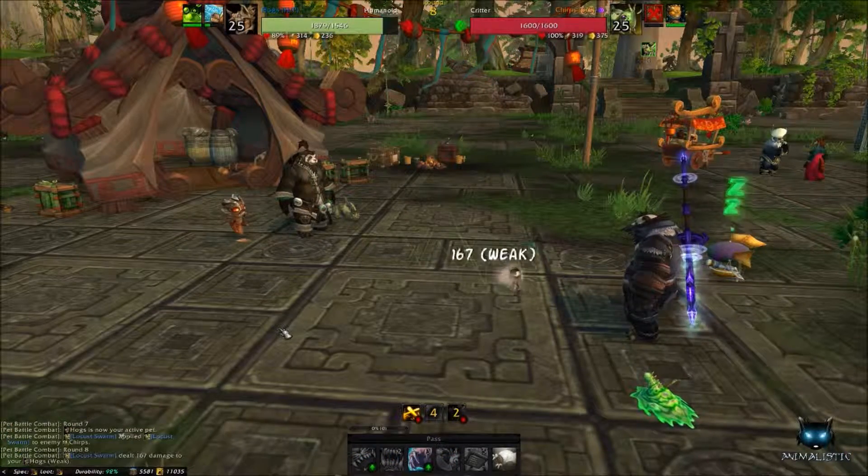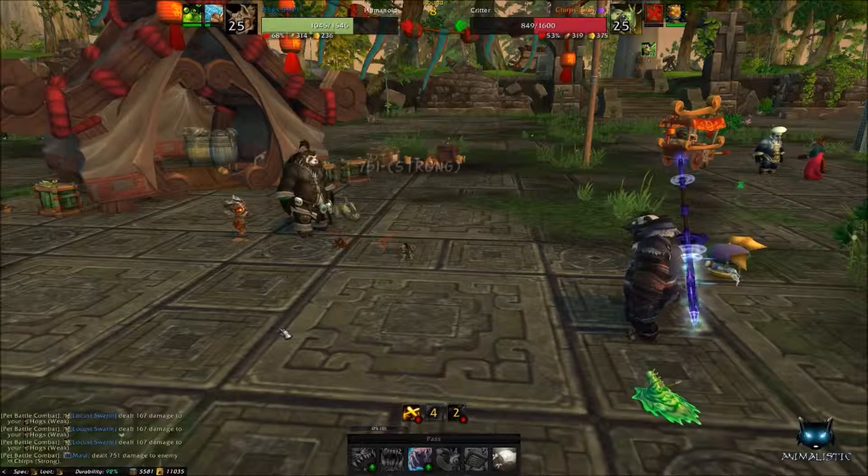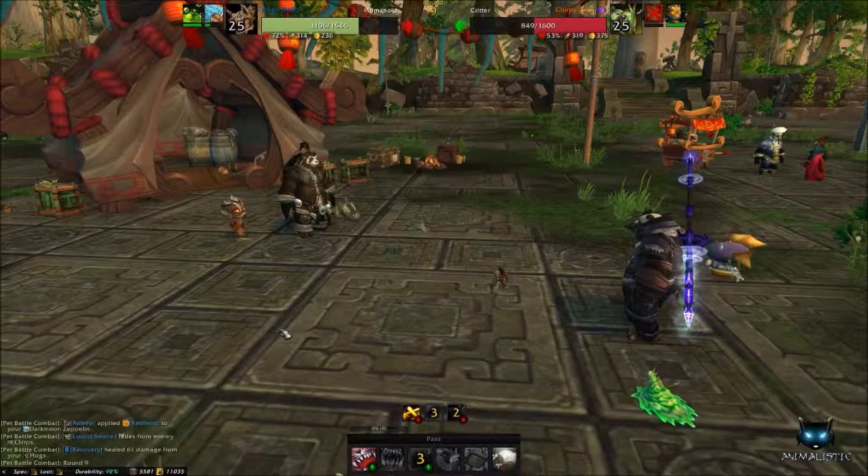In this case we're going with Hogs. Use Maul followed by as many Bites as you can get in until you kill Chirps — he usually takes around three hits.